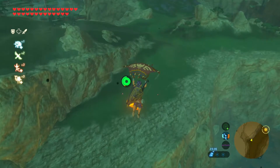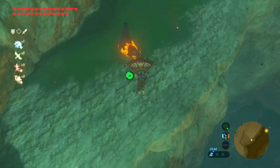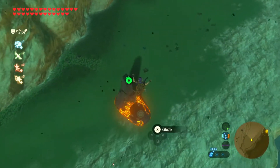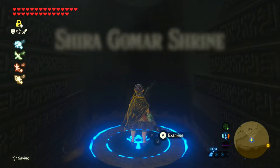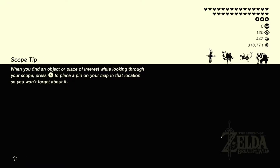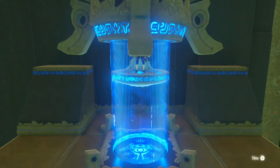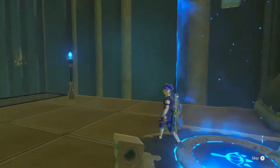Blood moon. Oh, I wonder if I can do this - to kind of stave off the blood moon. I'm pretty sure when you go into a shrine, time continues to progress. I need to be quick though. Screw you, blood moon! I don't actually know if that is the case - it's just the way it seemed previously, because there was one when it was a blood moon, I went into a shrine, and then when I came out the blood moon had gone away. At least I think that's what happened - I honestly don't remember.